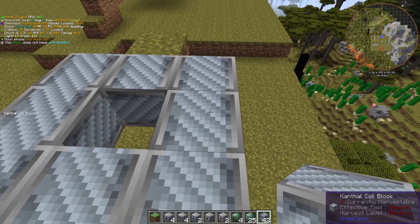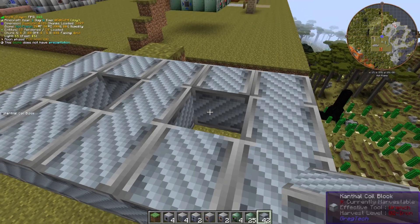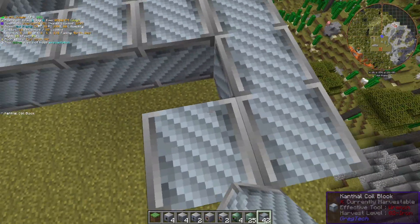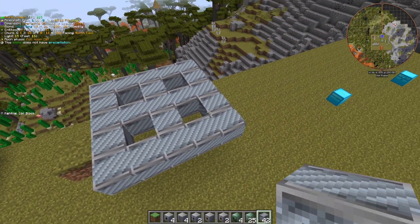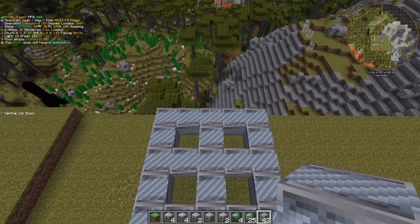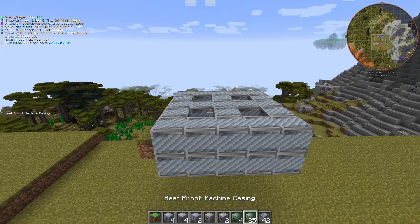But since we want to wall share and save on resources, we are also going to build another hollow area right here. Then we will take that and just copy and paste the whole pattern all the way around. Now you see it is a total of a 5x5 square with four hollow spaces.